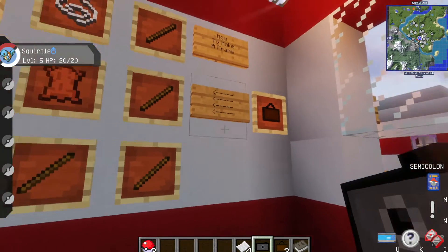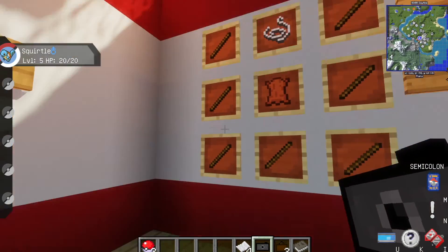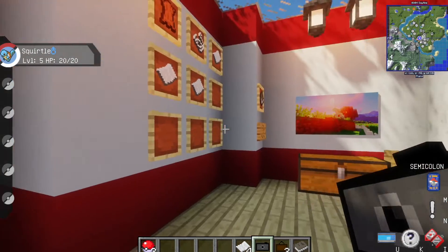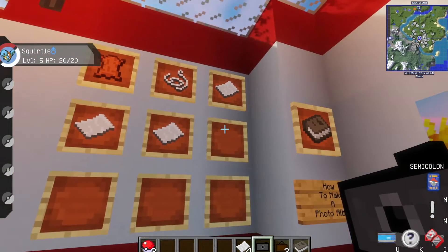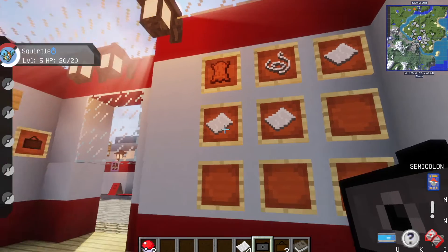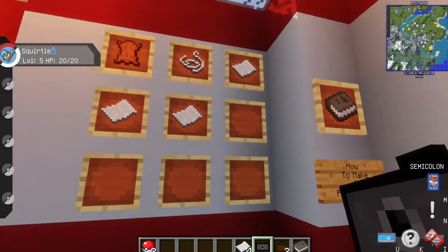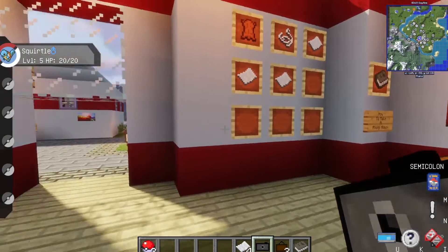The next thing is a frame — I'll explain what that is in a bit. To make it you need seven sticks, some string, and some leather. And finally, the last thing to explain how to make is the photo album. For that you need three pieces of paper, string, and some leather, arranged in your crafting table like this, and you will get yourself a photo album.